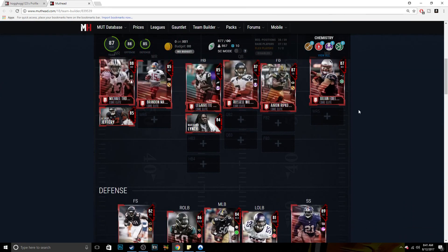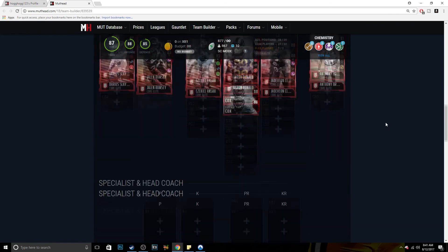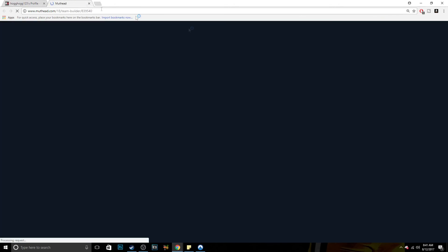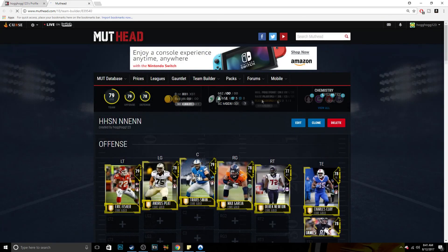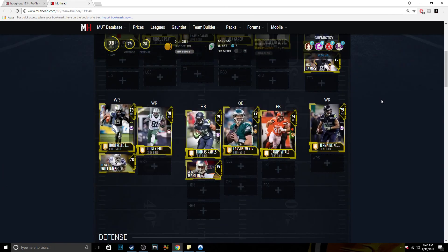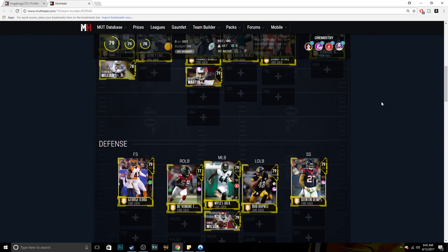The last team we have is for a user whose name I'll just shorten to N. He said he wanted a 4-3 defense, run heavy, and short throws. So this is a run heavy, 4-3 defense, short throws squad — in my opinion, a very nice squad.